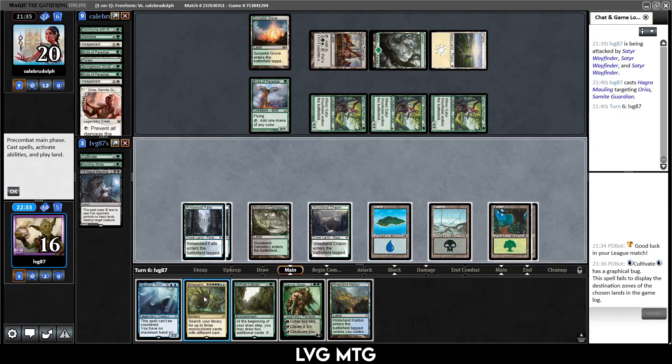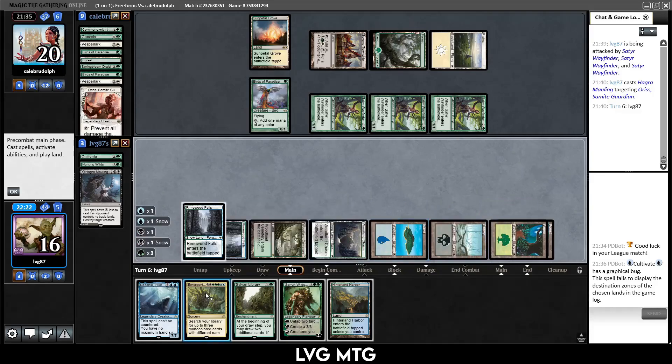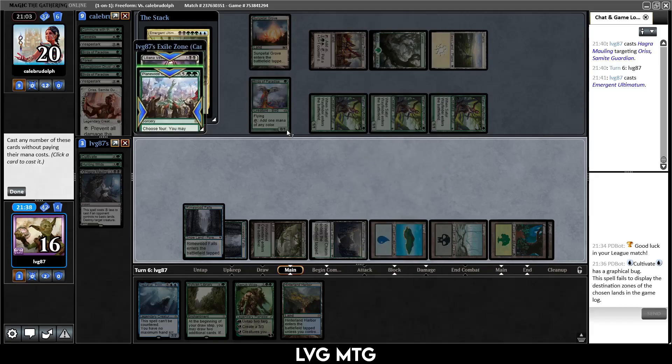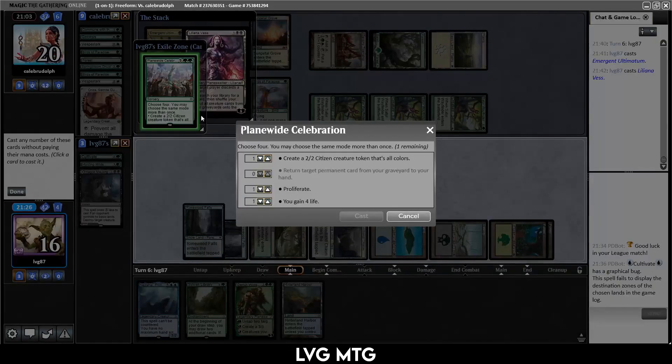After I play this Ultimatum, I may just have the thing. I can find Upheaval, Planewide Celebration, and Nissa — then they probably give me Nissa and Planewide Celebration, but they can just set up the lock again and I'm stuck. Or I can find Liliana, ultimate Liliana, get back all of the creatures from their graveyard — I think that's going to be better. Upheaval, Liliana, Planewide Celebration. They give me Liliana and Planewide Celebration — and I cast Lily first. Oh no. I did it in the wrong order. I thought it would just let me cast Lily and then do the rest — that is dumb.